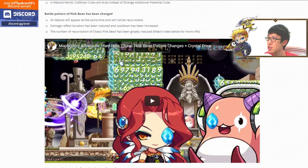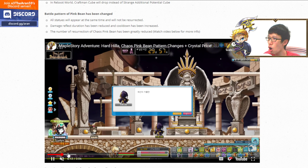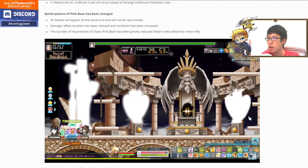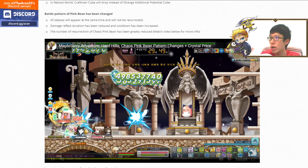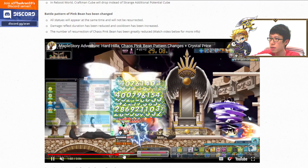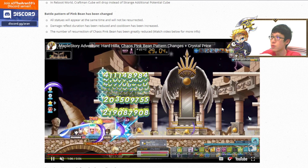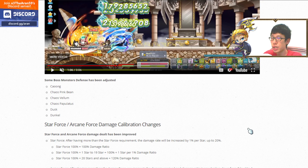Boss crystal prices have been increased for all listed weekly bosses. Pink Bean's patterns have been changed — it now spawns all statues in one go regardless of Normal or Hard mode, will not resurrect anymore, and only has three or four body phases. Hilla is now a weekly boss.